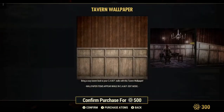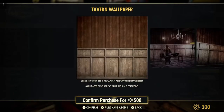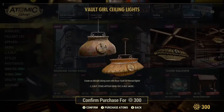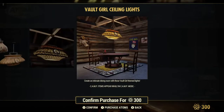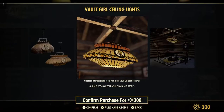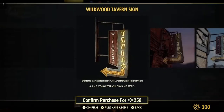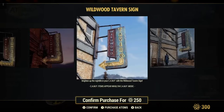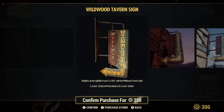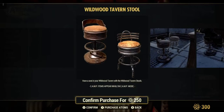Tavern wallpaper — you can buy that by itself, 500 atoms. It looks all right, you can use that for anything. Vault Girl ceiling light — that's really nice. Use that over your pool table or whatever you want to do. I kind of like that, it's like real life stuff. Wildwood Tavern signs — yeah, that's really good if you're into the old bar theme. I know I used to be when I first started the game. There's your Wildwood Tavern stools, 250 atoms.